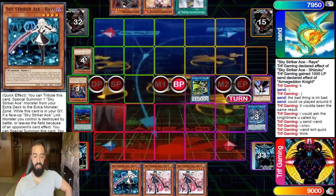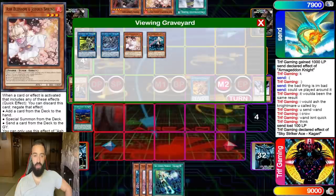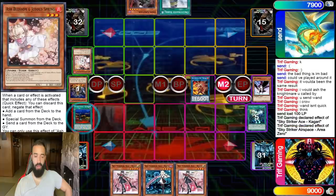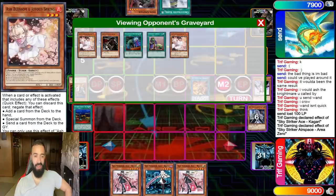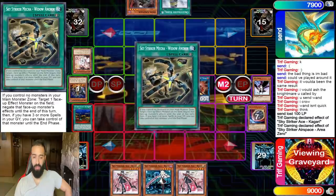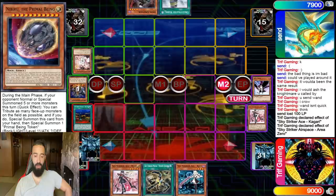On my turn I draw every Sky Striker monster known to mankind, but it's fine. Real Kagari into Engage — I have a few plays. I could put some serious damage on board but it's not enough. Searching Engage there might be a little greedy; I can't just search Shark Cannon or Widow Anchor and risk getting hit by Ash. So I pop with Area Zero, get a Widow Anchor, and normal seven rows.